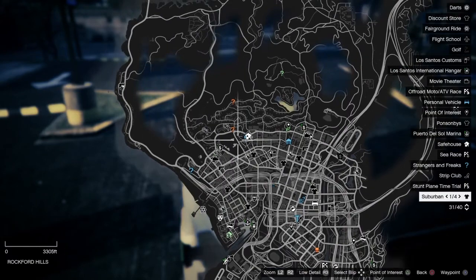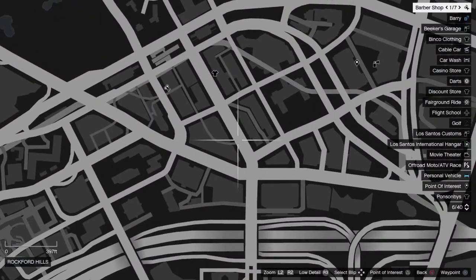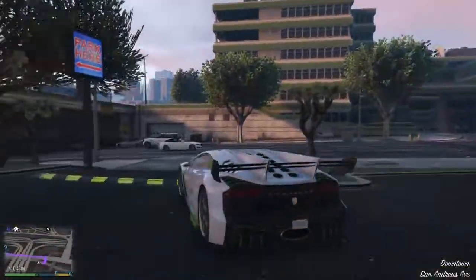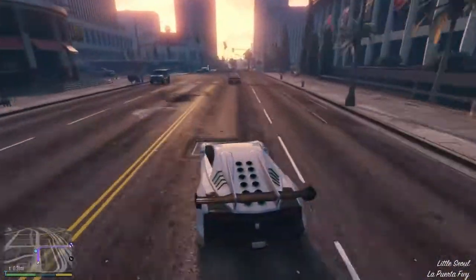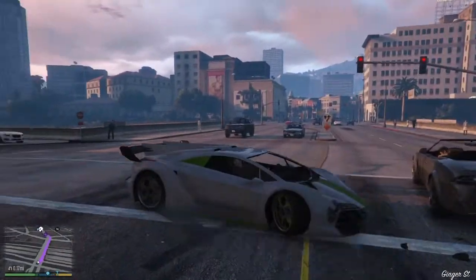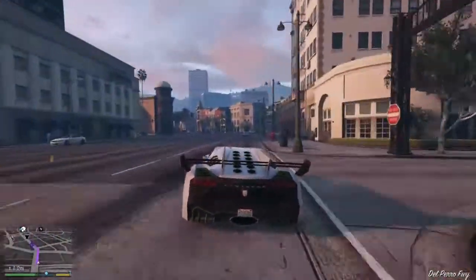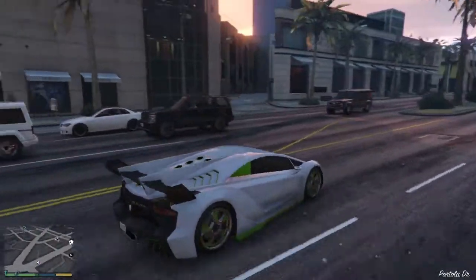The next car location is actually going to be a car that is basically a make of the Bugatti. It's going to spawn right here or basically just around this block. It's the Bugatti Chiron — well, that's what I'm calling it. In real life, that's what it would be.